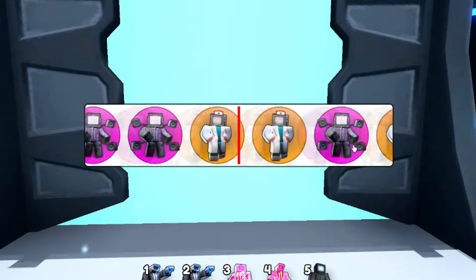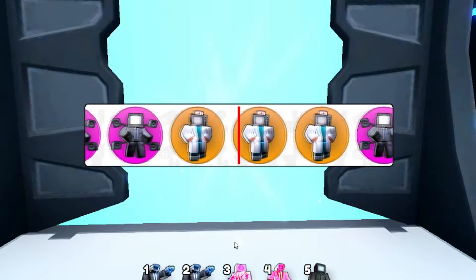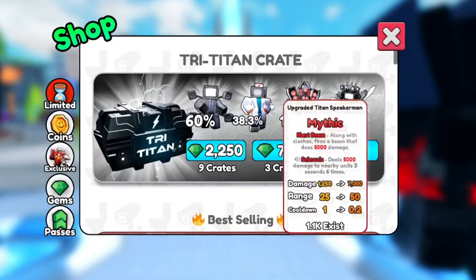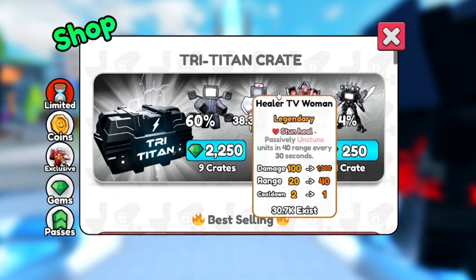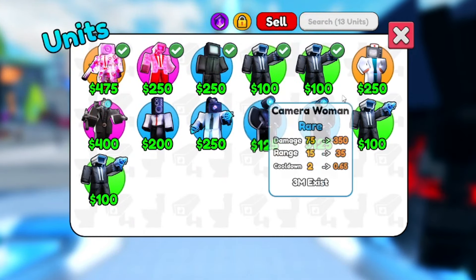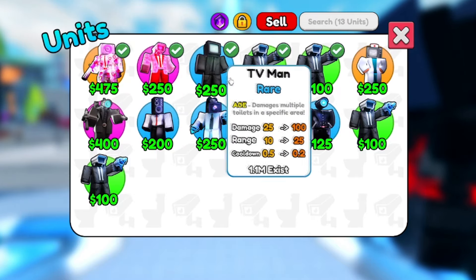Let's see what we actually get. I don't even see the Godly or Mythics here — I knew it. But at least I didn't get the Large TV Speaker Man. We got a Legendary! So we got a Legendary — I've got some good ones right now. If we go to Units I'll show you — we got some good ones, 45K, 77K.